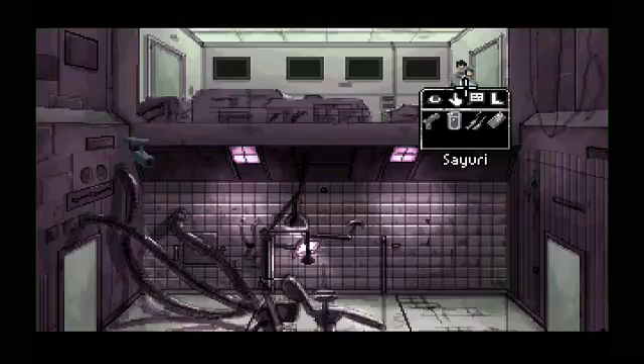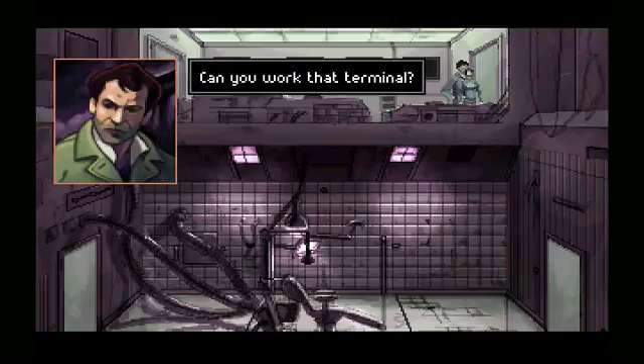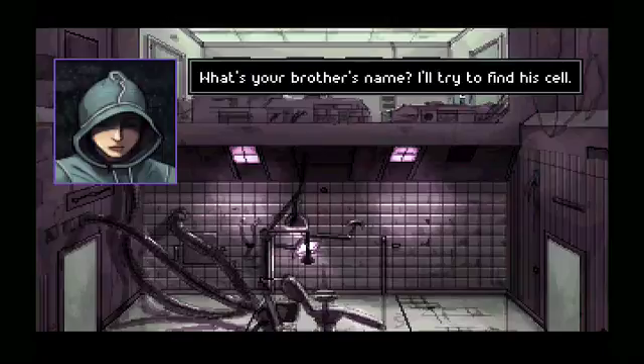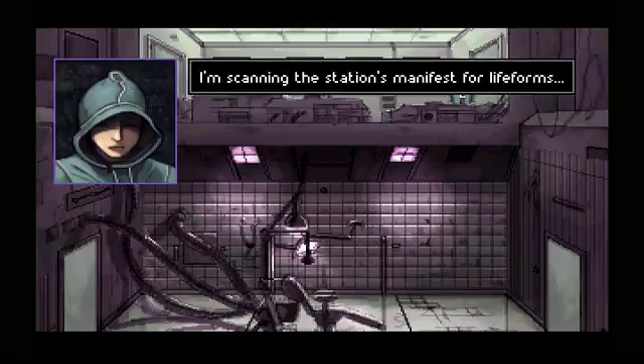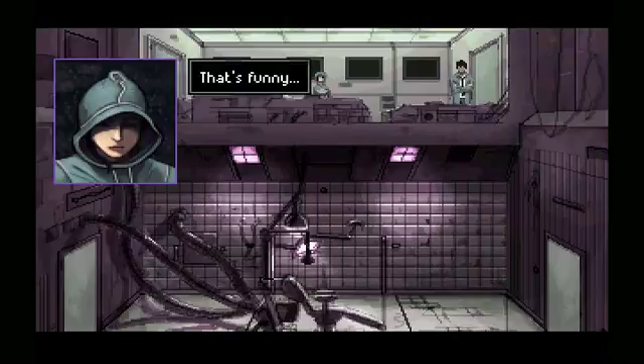Hey, you're like, techie and stuff — can you work that terminal? What's your brother's name? I'll try to find his cell. Daniel — Daniel Odin. Okay, I'm scanning the station's manifest for life forms. That's funny.